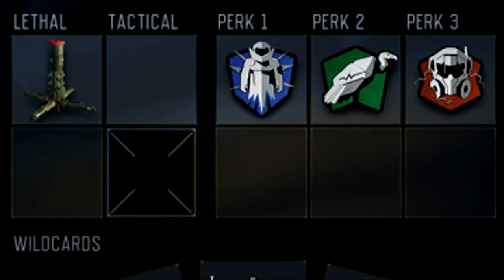Perk 1, you got Flak Jacket. You can use that — if someone's throwing grenades or anything, you don't actually die from it, you have a chance of surviving. You can swap that out for Sixth Sense or Ghost, whichever one you prefer.